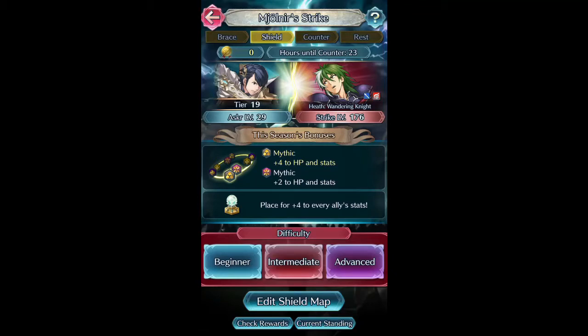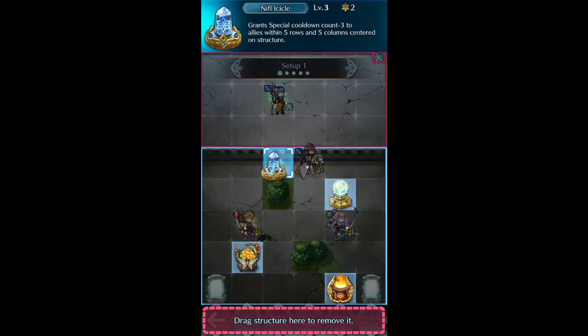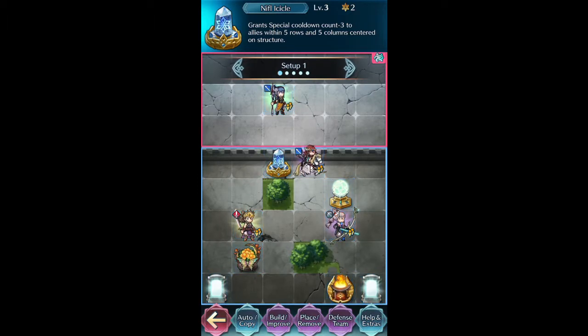Hello everyone, I'm Skybeady and I'm here today with another Mjolnir Strike Shield Phase Battle. Today we're going to be going up against Heath from Fire Emblem 7, and we're on an Anima Major season. Not too many changes have occurred since the last clear, however I did get feedback from a friend who suggested I improve my Niffle Icicle so I can have a better cooldown rate with Gale Force, since I tend to rely on my Hana a lot.